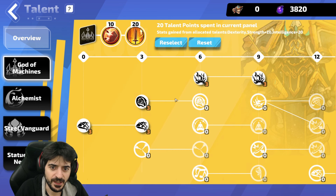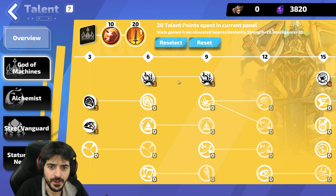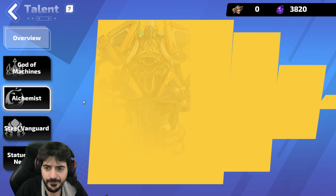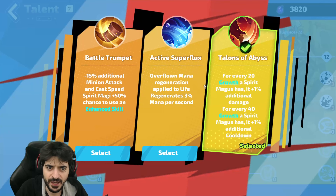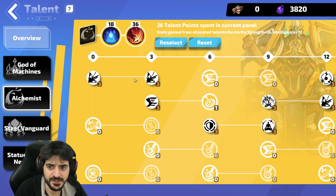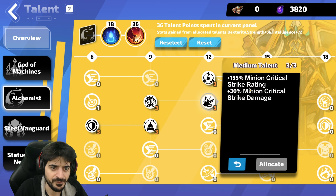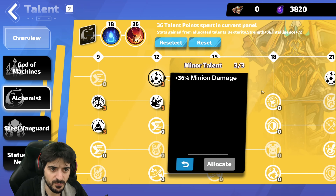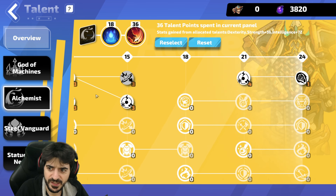We picked up the damage and some attack speed. Point is, this is the point we ended on for this tree. We're going to move over to Alchemist — obviously you need Source or you're not going to be able to support it with mana — and then Talons of the Abyss. We pick up the damage, attack speed again all the way. We got more energy shield, the crit rating, the spirit chance to use enhanced, as well as minion damage, ending out with damage transfer to minions to make us more tanky.